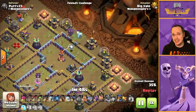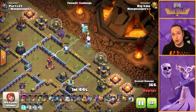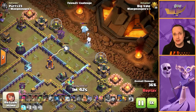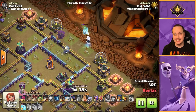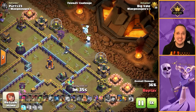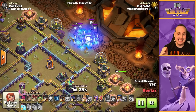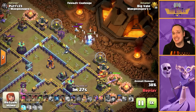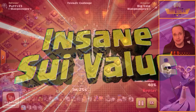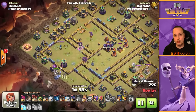Since this specific type of blimp doesn't allow you the additional housing space for fillers, we have another weapon in our arsenal: the electro titan. At 32 housing space it can wreck pretty much any CC you throw at it - just look at what it does to this ice hound, it's absolutely insane. It'll do it to pretty much any CC you put it up against.